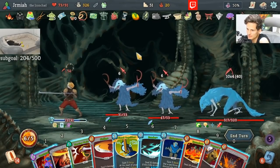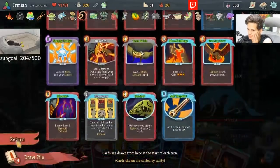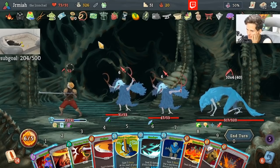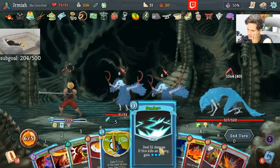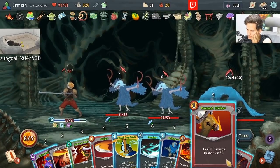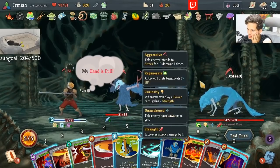If I can safely draw into Empty Body, I would play Crescendo now and just get this out of the way and do a lot of damage this turn. And I can even Lesson Learn if I wanted to. So I'm going to draw just to see. It's right — that's the thing that happens.